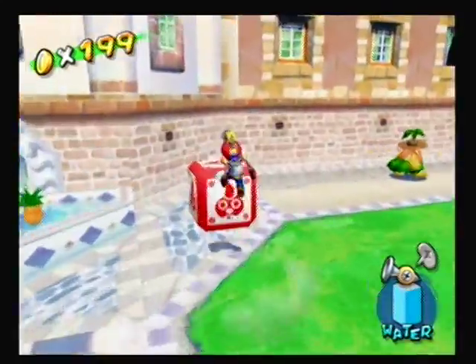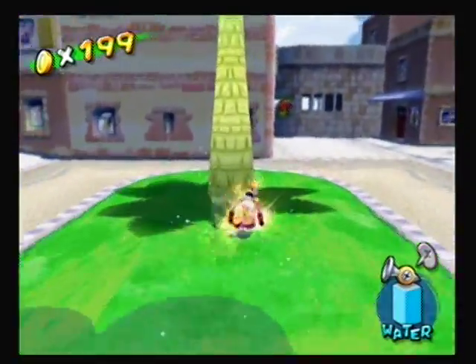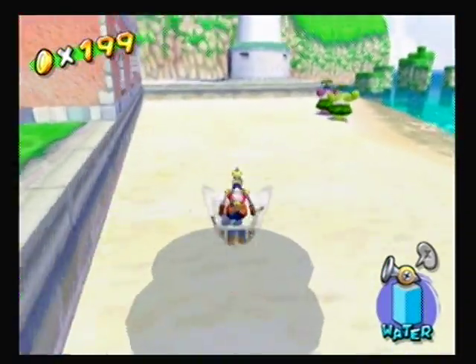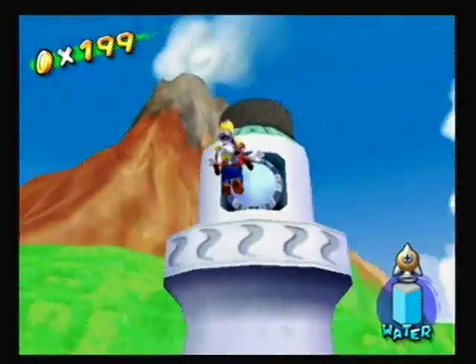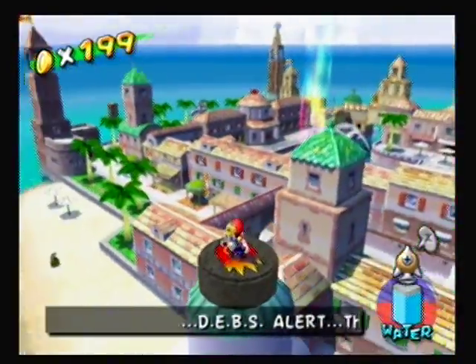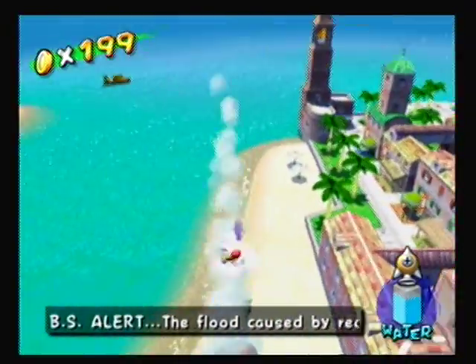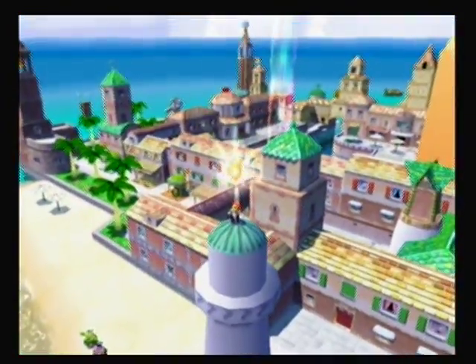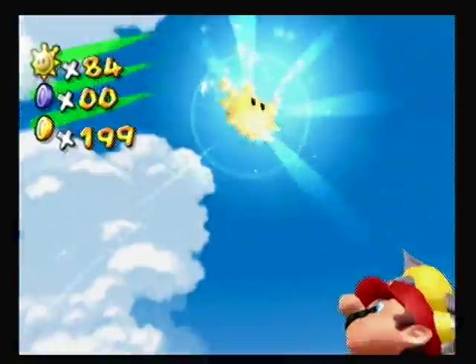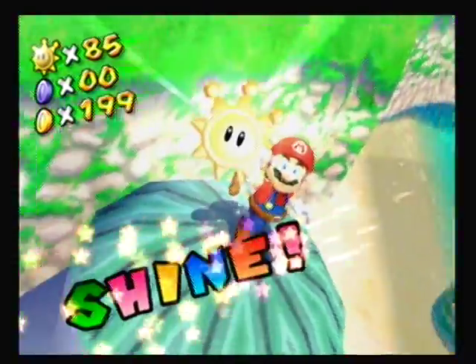I know what I want to do next. What you have to do is ground pound this thing with such great force that the shine sprite will come out of it — and there's that one. That's 5 out of 15, so we already have 1 out of 3 basically, and it's been 5 minutes. So maybe we'll get this done in one video, although I doubt it, just because those shine sprites were really quick.